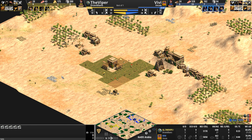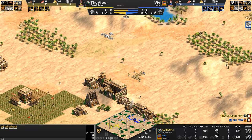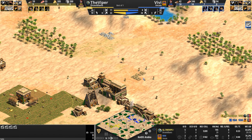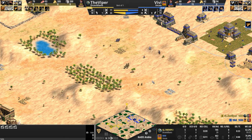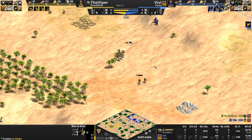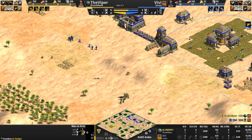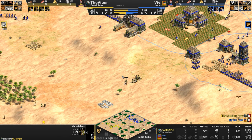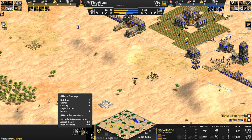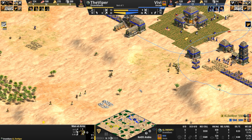Primary gold, primary stone nice and secure to the back. Additional gold saved to the back, and then a few extra resource patches very exposed to the front. The militia have now matured — they've seen some things. They are now Men-at-Arms, and they are moving forward. Vivi is going Eagles — a bold choice against the militia line, which comes with an eagle warrior attack bonus, though what in this game doesn't come with an eagle warrior attack bonus.